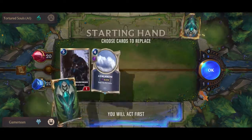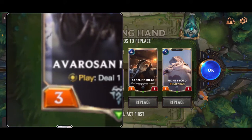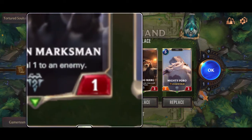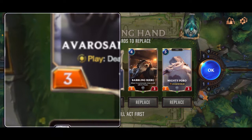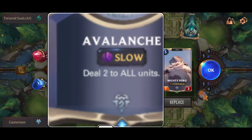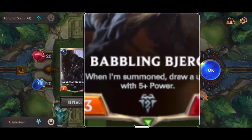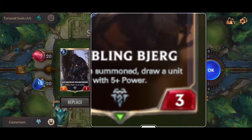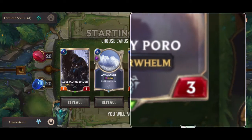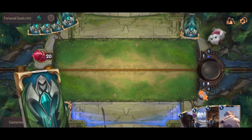All right, what do we got to start? I don't like cards that have the health at number one and the attack at number three — I mean the attack is good but I'd rather have better health. We got Bejerk: 'When I'm summoned, draw a unit with five plus power' — that's a nice one. And then we got a Mighty Poro, that's a good one.